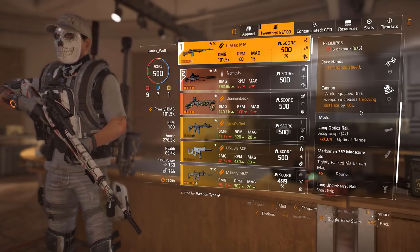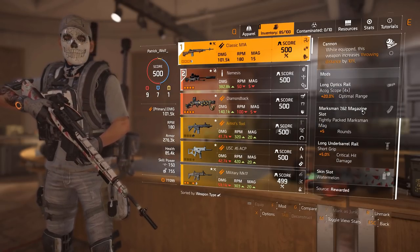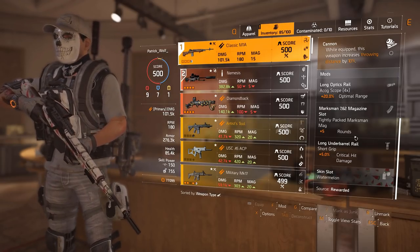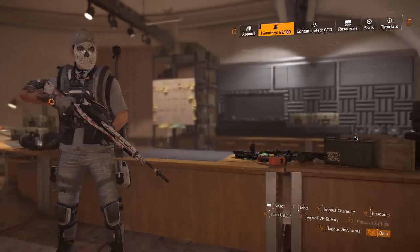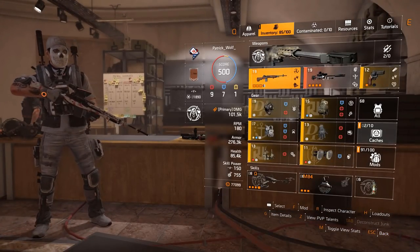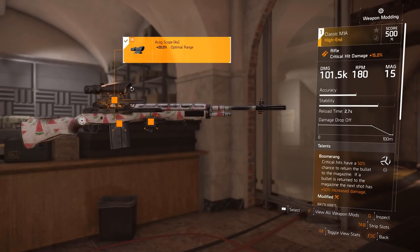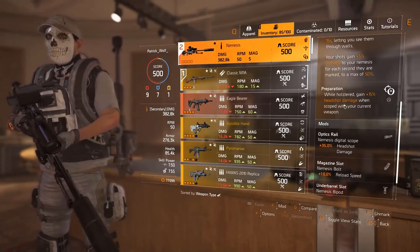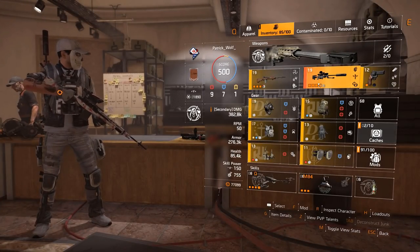Jazz hands is just nice for reload speed — you can put whatever you want, maybe a Lego. Mod it however you want: crit damage and stability. Remember, for rifles, accuracy, stability, and weapon handling are all good — make sure you put all of that on the gun. Nemesis is going to be the secondary. You need to put the ACOG 4x scope on it — it gives you optimal range and utilizes the extra headshot damage: 15% from the holstered Nemesis.